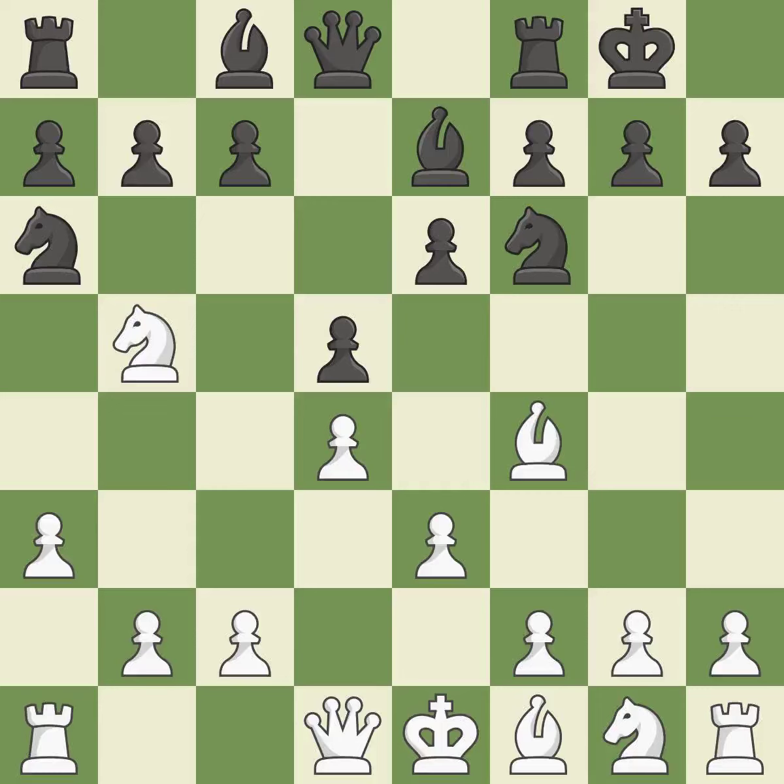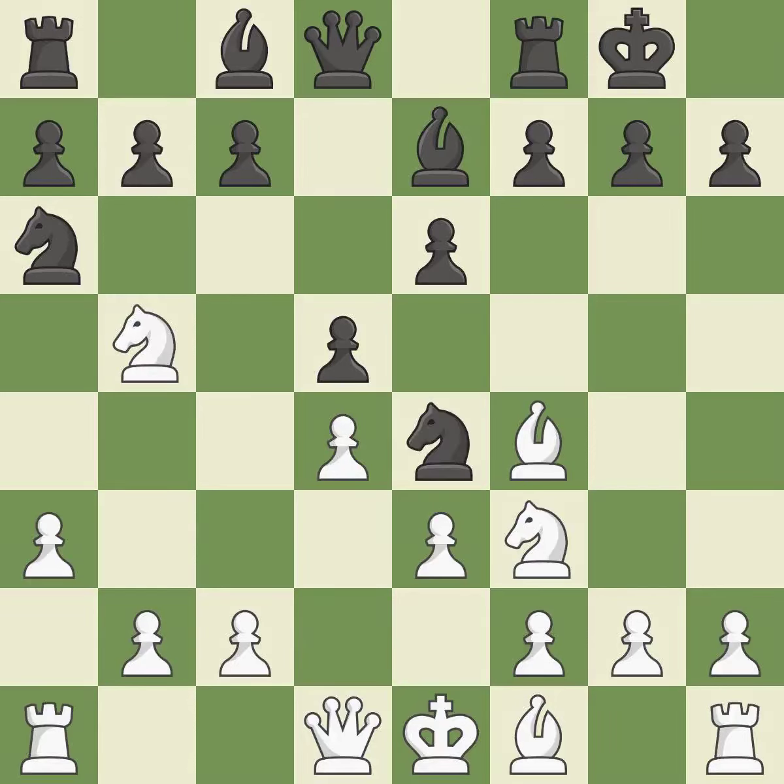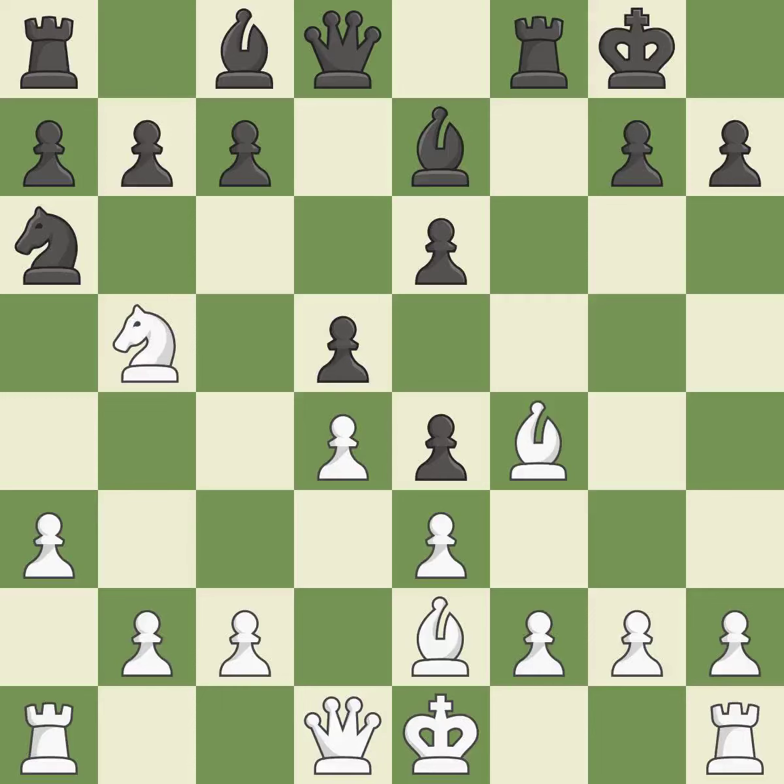A knight moves out of its beginning square and into the action — ideal. This poses a threat to strike a knight. This offers to exchange pieces of equal value. This also poses a threat to strike a knight, though it is incorrect. It is a fair deal after all captures. Backs off — ideal. By moving a bishop from its initial square, this activates it.